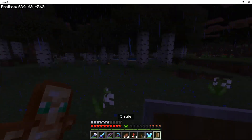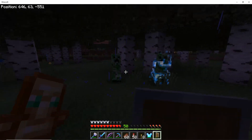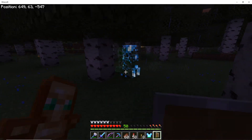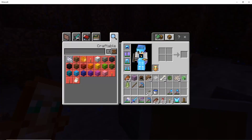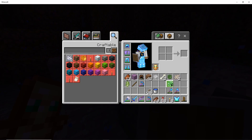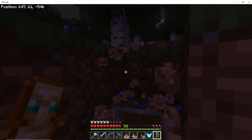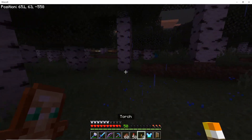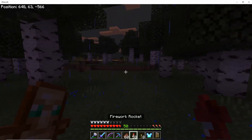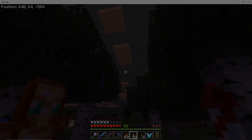I found two. I just gotta get them close together. There we go — creeper head. So I believe those are the three that you can get from the charged creeper. Obviously you can get wither skulls from the wither skeletons in the fortress. Thank you for watching, until next time.